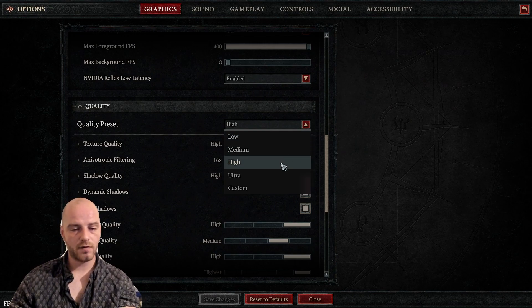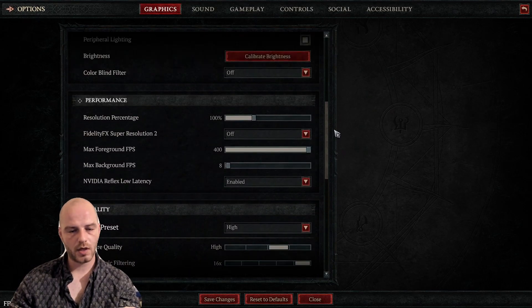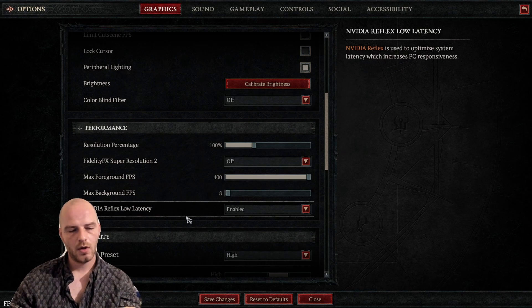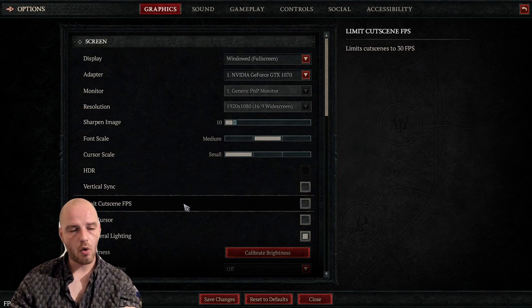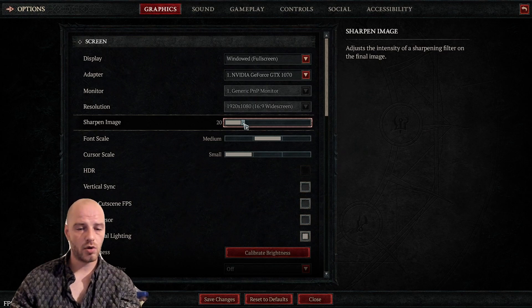Going to Low settings will make the game look uglier but will increase your performance, which is a good trade-off. You can also enable FidelityFX resolution if your hardware supports it. If you lower your resolution and quality preset to Low and the game looks too pixelated, you can use the Sharpened Image slider — try increasing it to around 15, 20, 25, or 30 to experiment and make the game look a bit nicer overall.